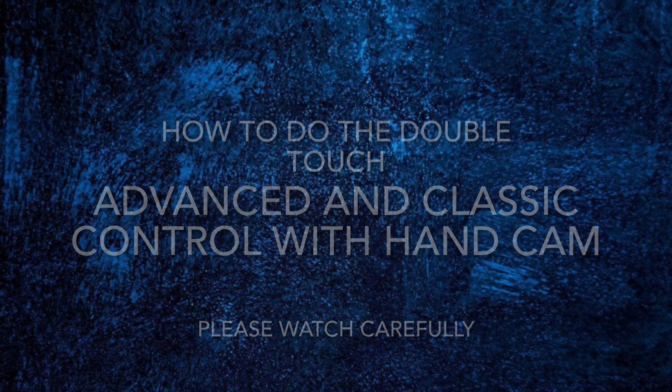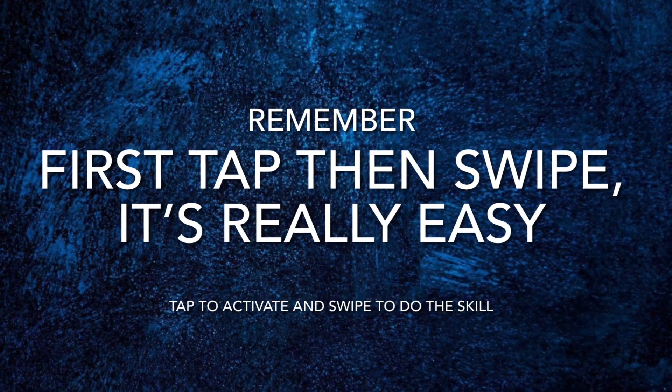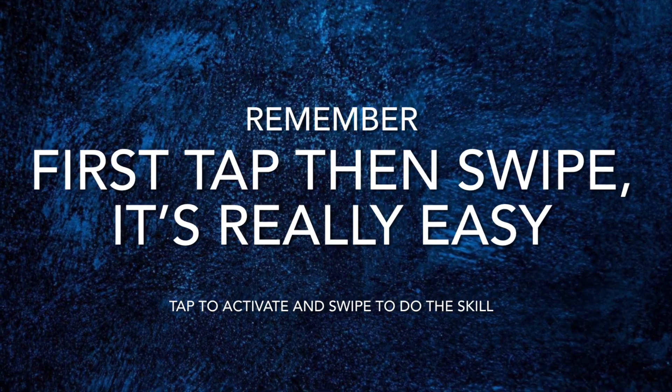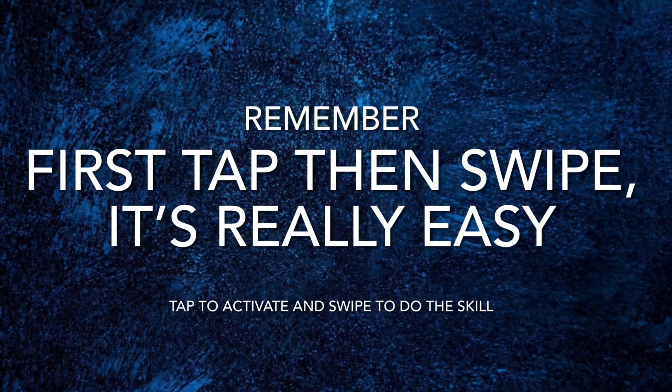In order to do the double touch, your player must have the double touch skill — like Torres, Messi, or Ronaldo — all of them have double touch. If your player doesn't have double touch and doesn't have 10 skills, you can add the skill by using the skill boost. The way to do the double touch is by tapping and swiping in the direction your player is facing.